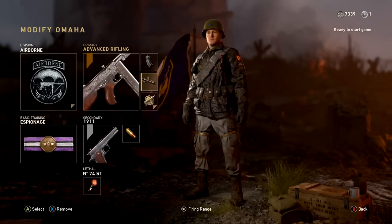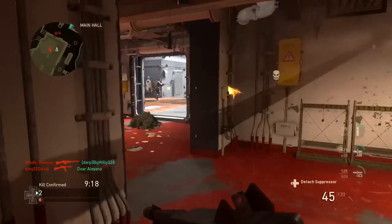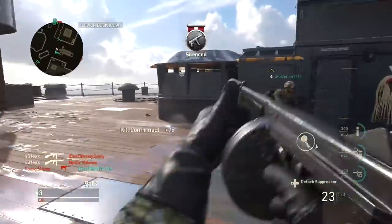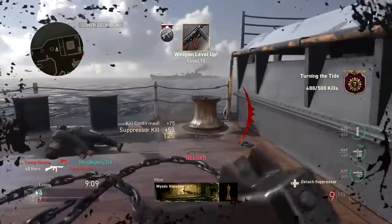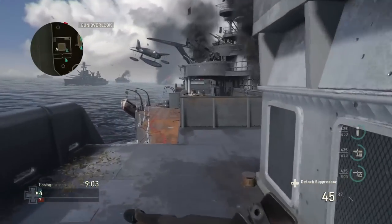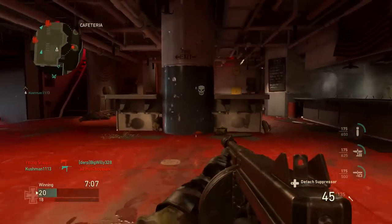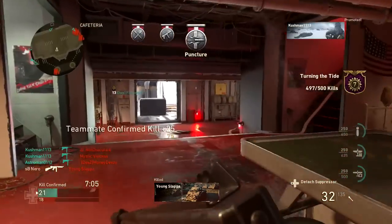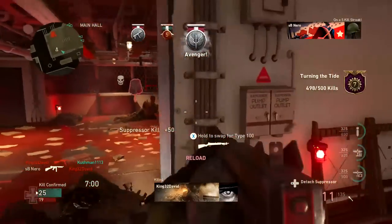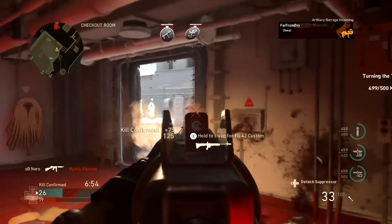On the Tommy Gun I recommend Extended Mag and Advanced Rifling, and we are going to be using the Airborne Division. Some people will wonder why I'm running Advanced Rifling if I plan to use the Suppressor with Airborne Division. The reason is that the Advanced Rifling attachment actually negates the negative effects of the Suppressor. The Suppressor reduces your damage range by 30%, Advanced Rifling increases your range by about 30%, so when you run both together it only reduces your damage range by 8% as compared to 30%. And when you take off the Suppressor, you have all the benefits of Advanced Rifling.